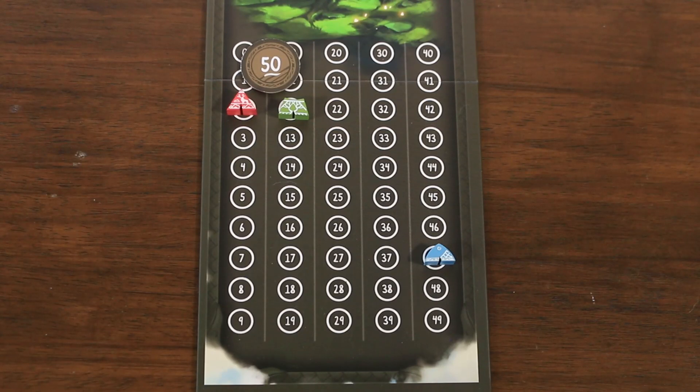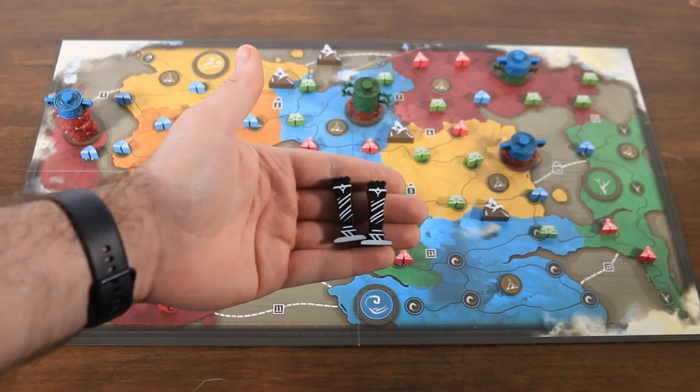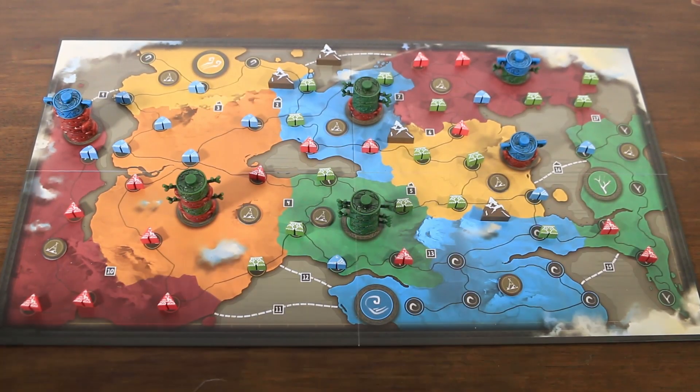The player with the most points wins, with the tiebreaker going to the player with the most unused pieces. There is one addition included with the base game: the feats system. Feats are a bonus achievement players can strive for to bolster points scored during tent and totem scoring. There are four types in the base game and players can include any number when playing.